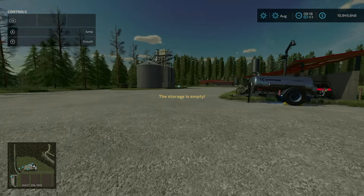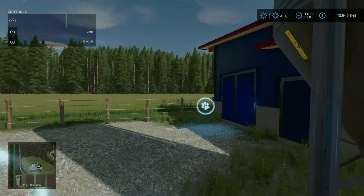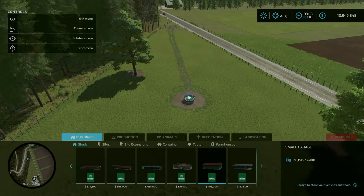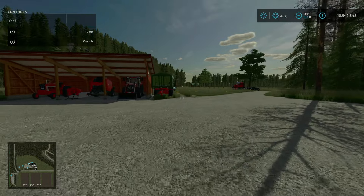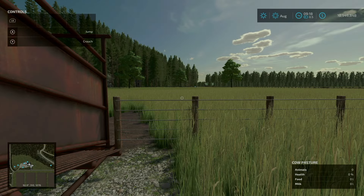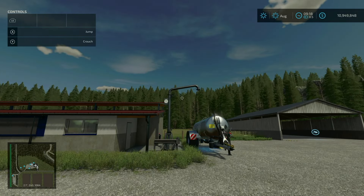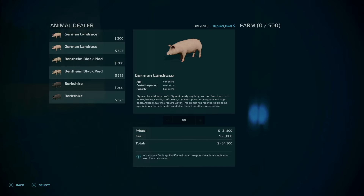Here we have the pig barn. The feed input for cows is tucked inside the pen — and no water is required for this pasture, unlike typical pastures. The pig barn has a slurry output, a feed input, and room for 500 pigs.